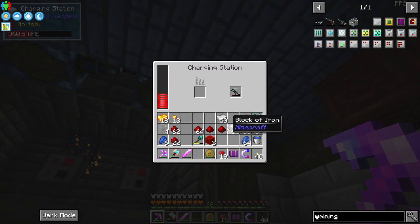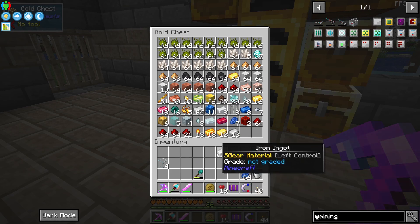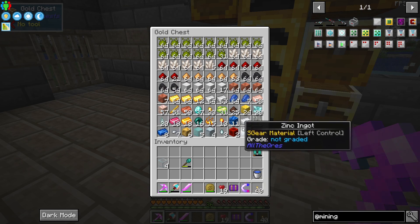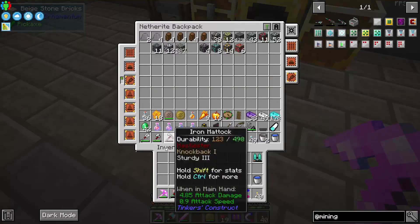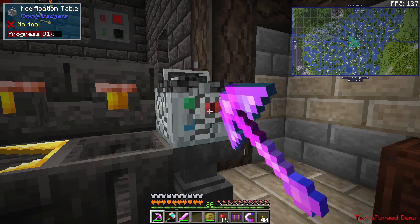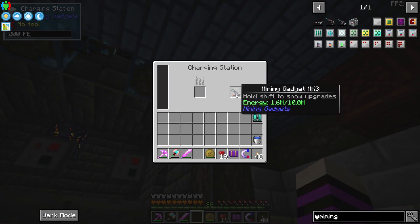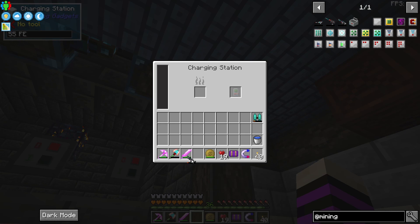Let's charge this bad boy up. The range now — 1.6 million. I have a feeling it's going to run out of juice really fast. I'm hoping that the mining gadget won't care that it's deep slate, because there's nothing worse than that deep slate being added and needing to mine through that. 1.6 — this is going to take a while. Let's go test it out.